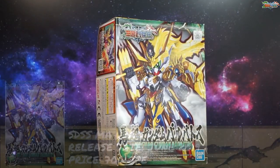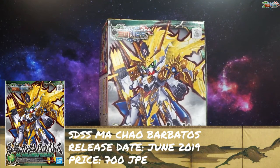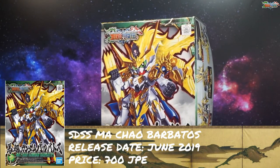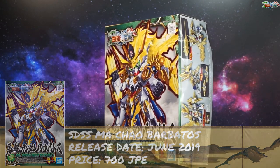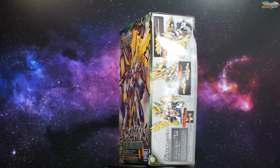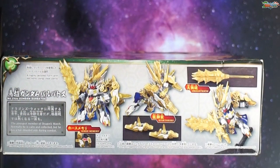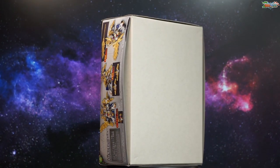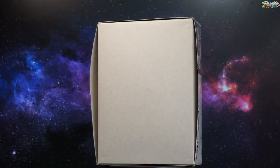The front of the box treats us to a wonderful rendition of the Mauchal Barbados in all of its gold and yellow and blue glory. It'll be interesting to see if we get a pretty good gold with this, because gold is really hit and miss on kits. On one side of the box we see all of the gimmicks, mostly made up of that clear yellow plastic that almost seems to be painted gold in these images, but it is molded clear yellow in the actual model kit.